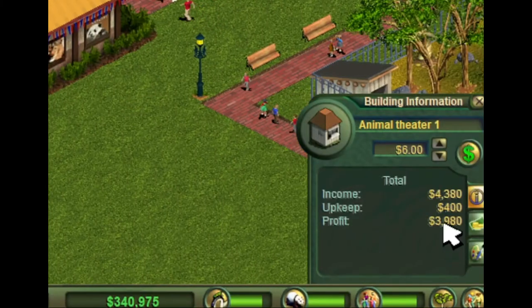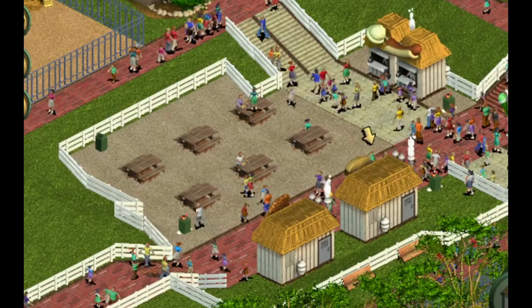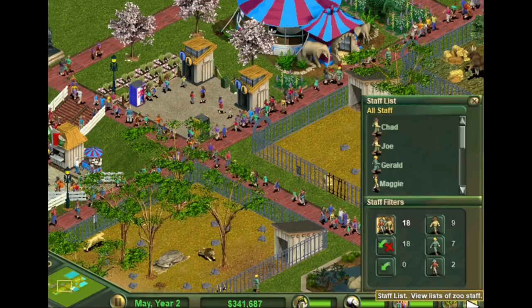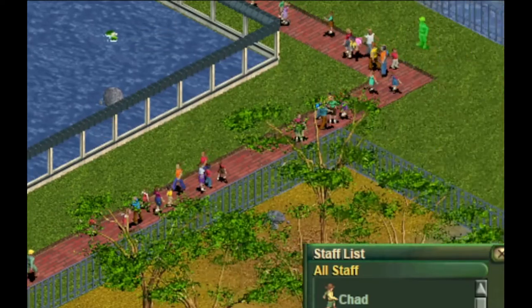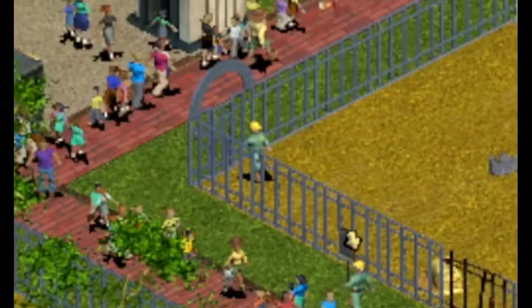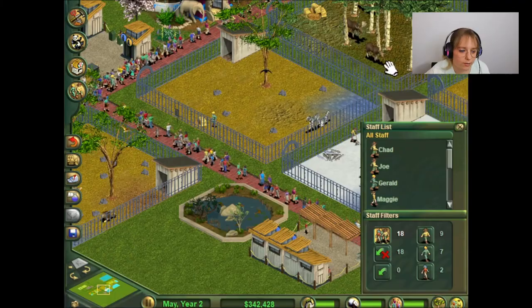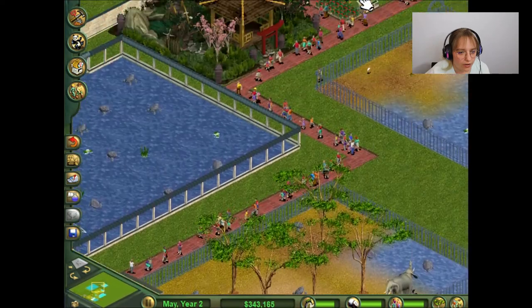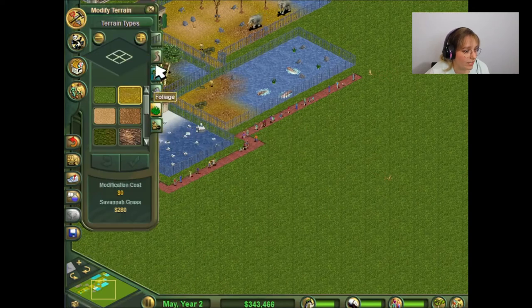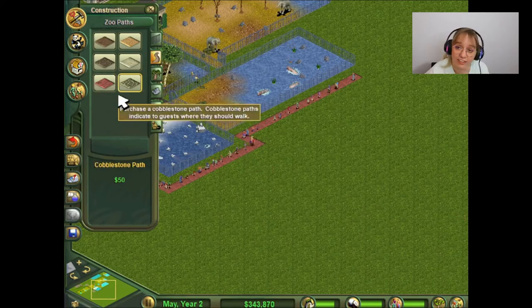Our animal theater is doing amazingly. I kind of want to raise it a dollar. Man, I need more trash cans! I might make another food place somewhere else because this is ridiculous. Where are all of my dudes? Come here. You need to fix this fence. Go fix this. Good job! What's your name? Jeff? Good job, Jeff! Maybe I will add another little food court over here. This time, I'm not going to try and do anything fancy because if you guys remember the last episode, I tried to make a pit of some sort to try to make it look fancy and it just failed in life.